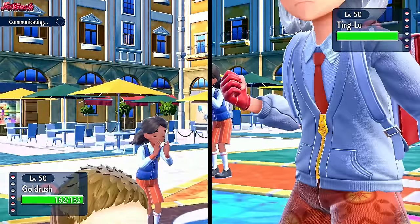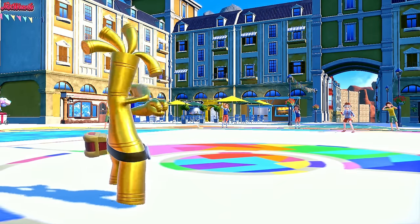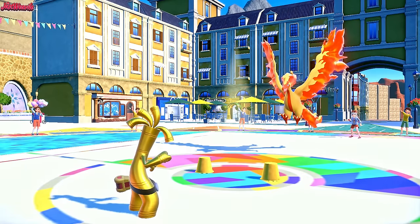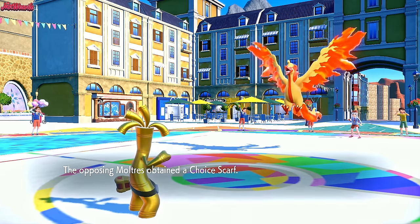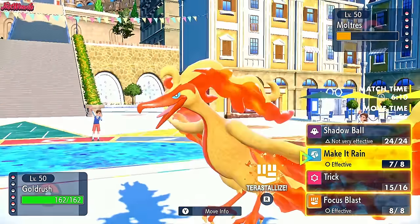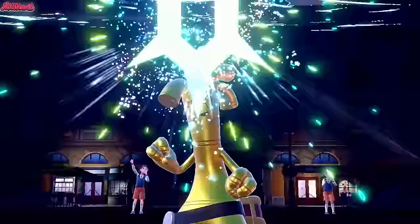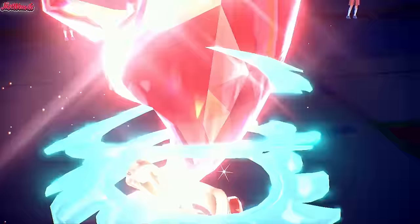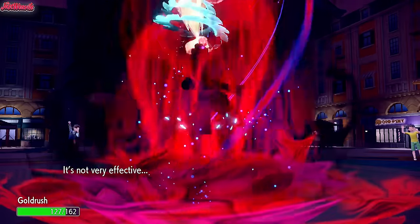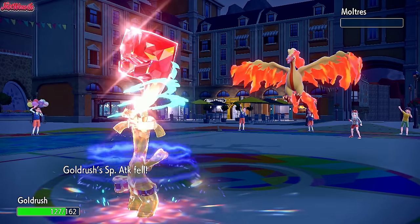Now we go for a Trick to get rid of this Choice Scarf on Ting Lu preferably. They withdraw Ting Lu though, so something else gets Tricked — Moltres comes in instead. We go for the Trick. They obtain a Choice Scarf; we obtain a Weakness Policy, which is interesting. Do we Terastallize Fighting here? I think we're Tera-Fighting and Make It Rain, to be honest — Tera-Fighting so we aren't weak to Fiery Wrath. Make It Rain comes through and takes out the Moltres, which is fantastic. That was a good Tera choice.